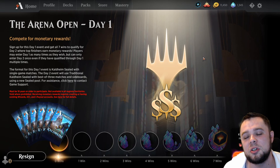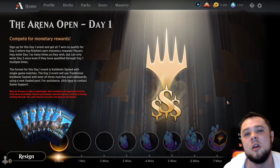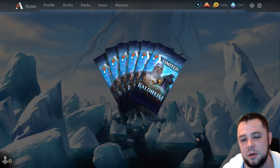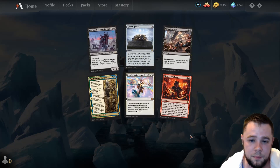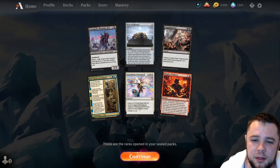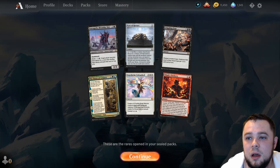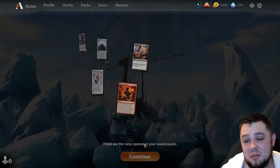We're doing the Best of 1 version here. I figured it seems like you have a little bit better odds to make Day 2 with Best of 1, because you have three different losses you can take. So let's go ahead and select this and see what we get for our pool. It's actually not terrible it seems.